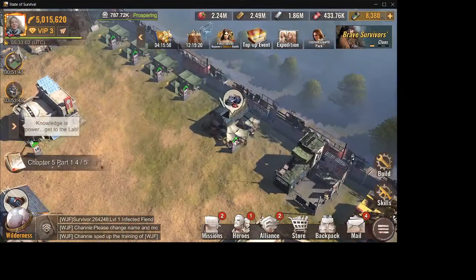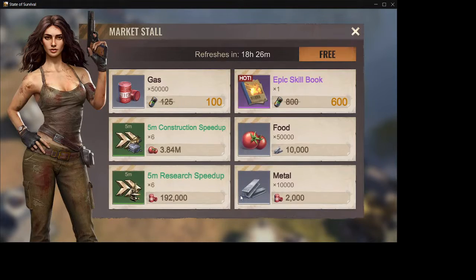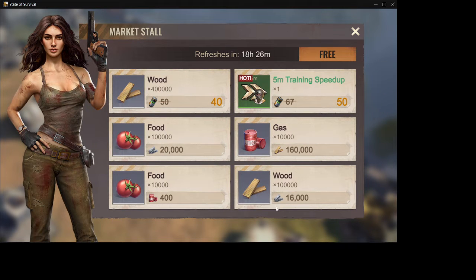Another thing to know about is the market stall. Here you can buy six five-minute construction speed-ups for almost four million tomatoes. It is very expensive at the start because we don't have that many resources, but once you get further in it's good to check these out and buy them if you have the resources. It will help you in the end.